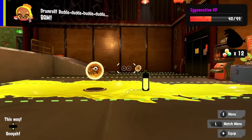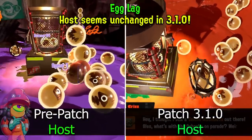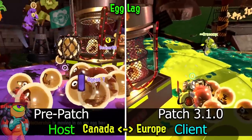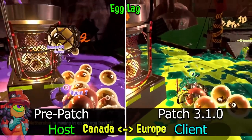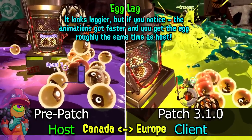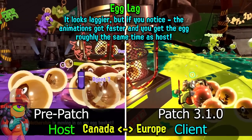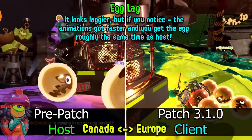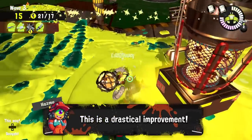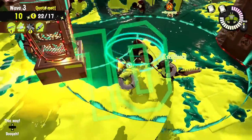The first and possibly most important change everyone wants to hear about is egg lag in Salmon Run. Egg lag used to be terrible as the egg pickup animations were fixed and locked and everyone had to wait for them to finish, even if you had massive latency between clients and hosts. From this patch on, this pickup animation can now be skipped depending on the lag for clients only, which lets us catch up to the host who will still have normal animations, resulting in close to the same egg pickup times. This is a massive change for Salmon Run and will greatly increase the experience especially outside Japan, where higher latency is an everyday problem.